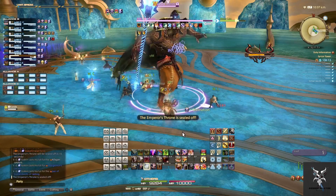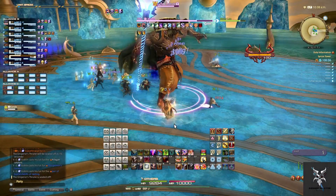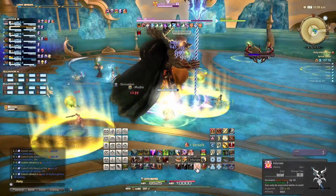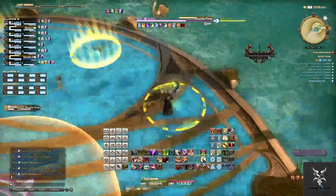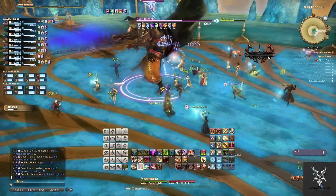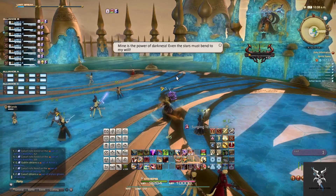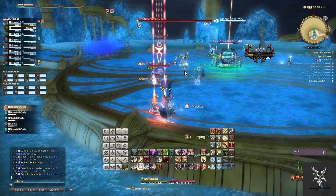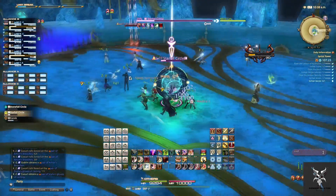For the final boss, Burning Rave is just going to do circular AoEs that you'll want to move out of. When he summons the yellow orbs on the platform you'll have to have one person in each of the circles. When he teleports away he'll summon several falling stars around the outside of the platform along with one in the middle. You'll want to go kill the stonefall circles and the starfall circle before they crash into the platform. The ones on the outside fall faster than the one in the middle, so it's better to kill the outside ones first.